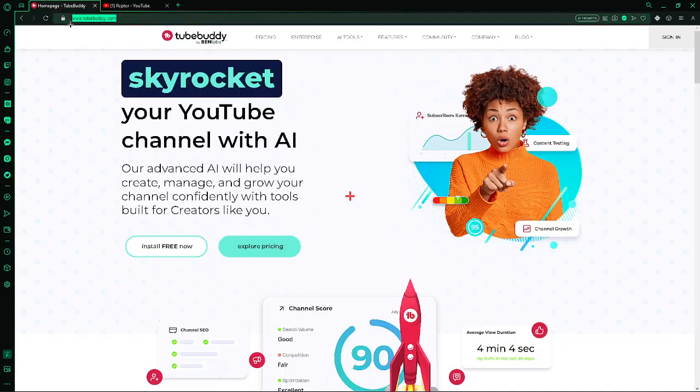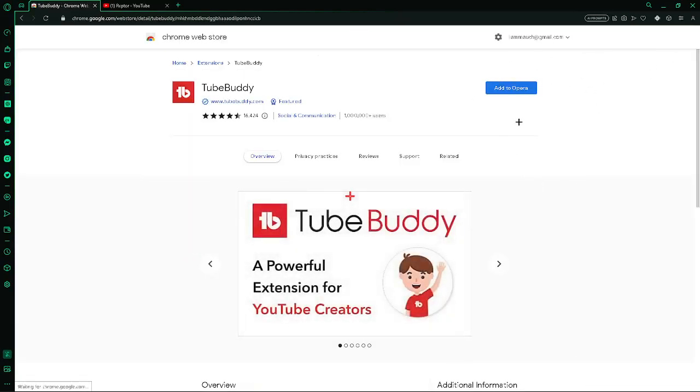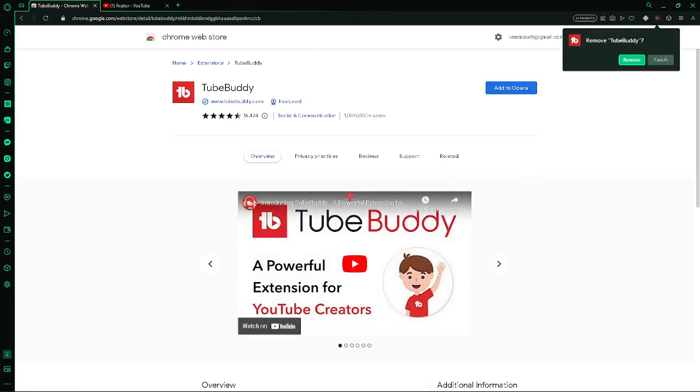First, you're going to want to go to www.tubebuddy.com. You can just search this up in your browser — it's super easy. Then, what you can do is install free. If you install this, it will bring you to the TubeBuddy extension. You'll press add to whatever browser you have.